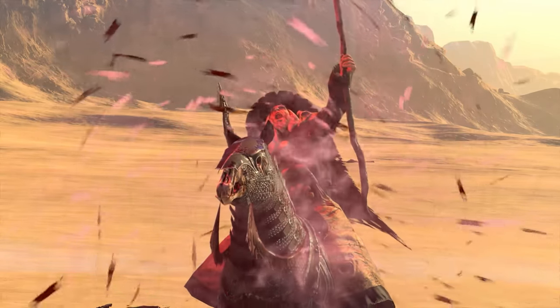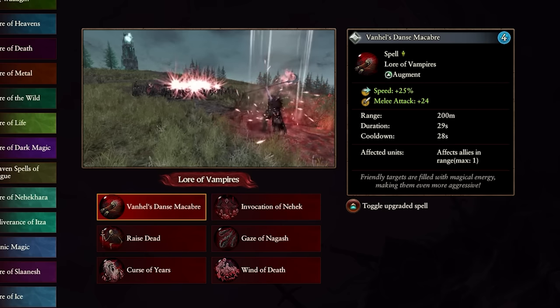The lore of vampires. The first spell we have is Van Hel's Danse Macabre.